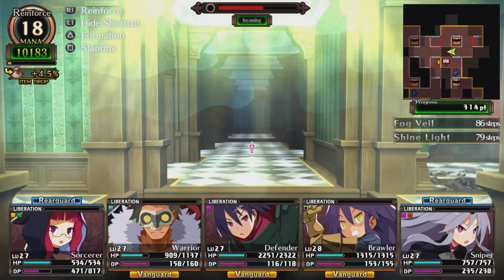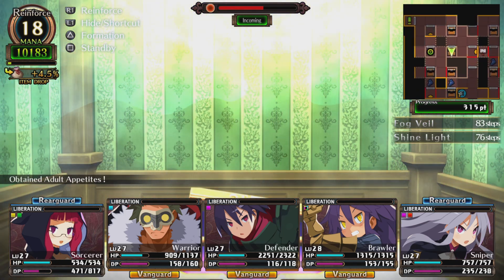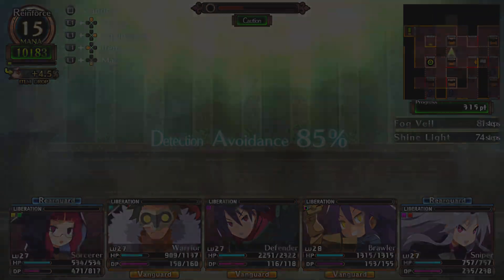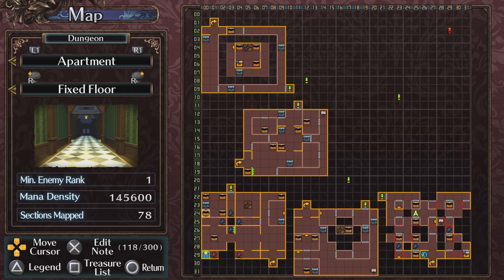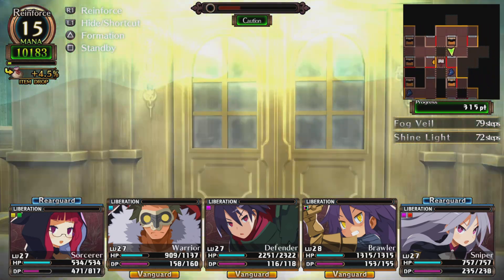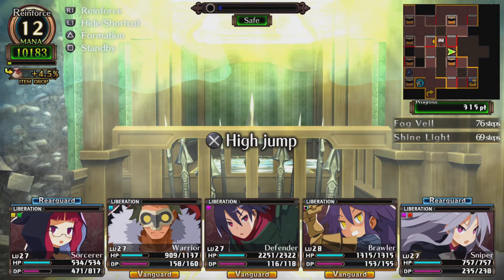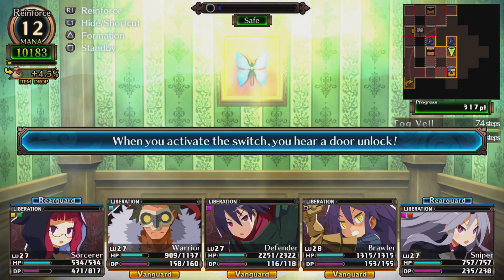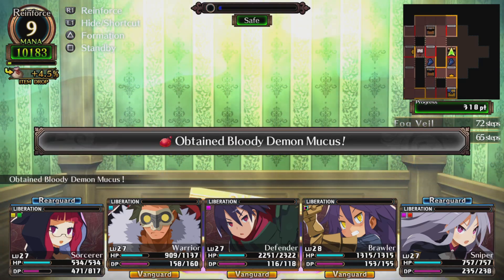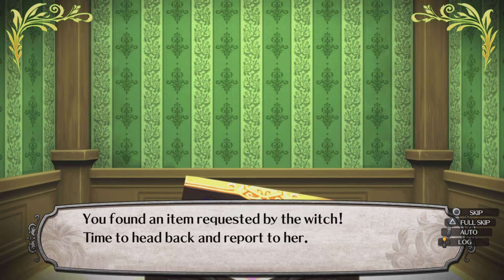I'm going to get across. Already got that switch. Is it in here? No. What the heck. It's gotta be here — wait a minute. Oh — it's here! Just for that? Okay. Yes, this is the one we need! What the heck, this area sucks. You found an item requested by the witch — time to head back and report to her. Let's go back quickly.